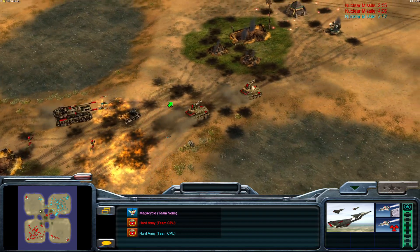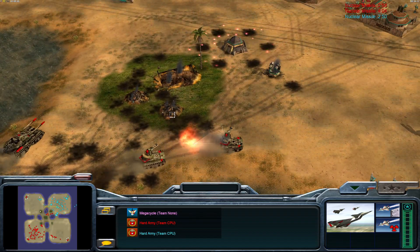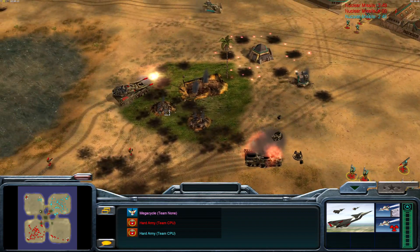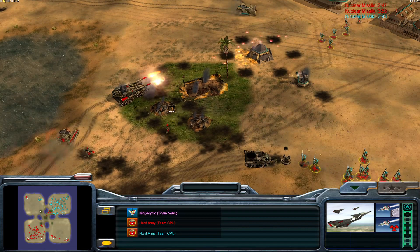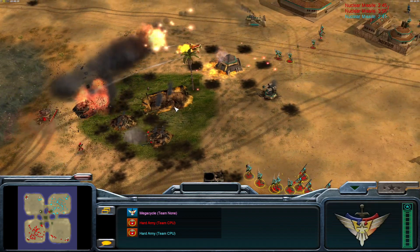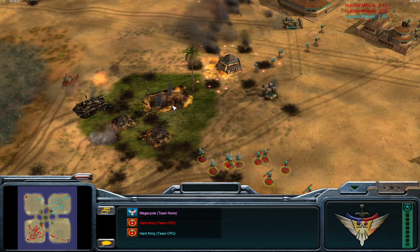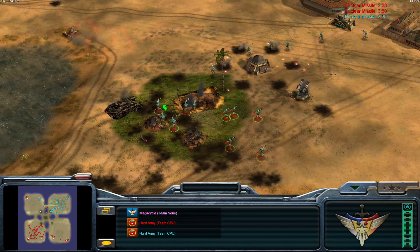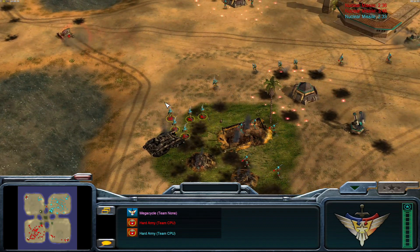Two super weapons can take out a super weapon if you're talking about any faction having a carpet bomb or an artillery barrage that can add a little more damage to the mix — that's what you need to finish the deal.